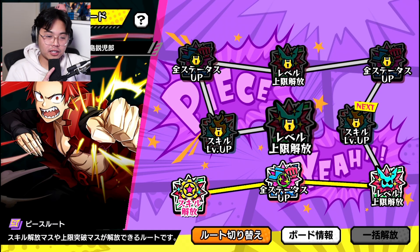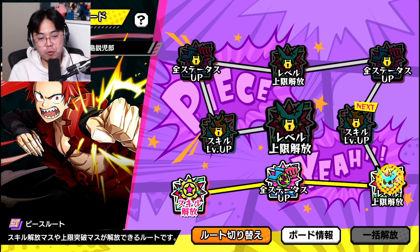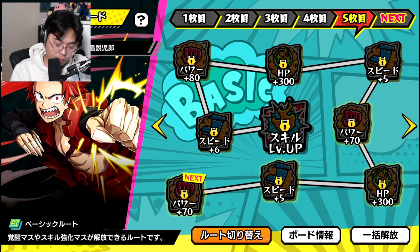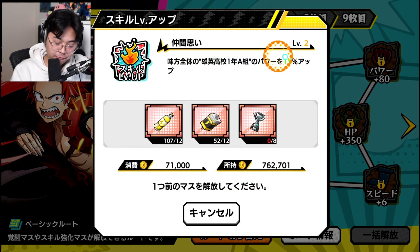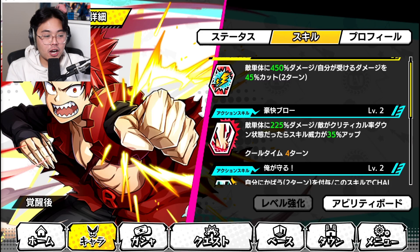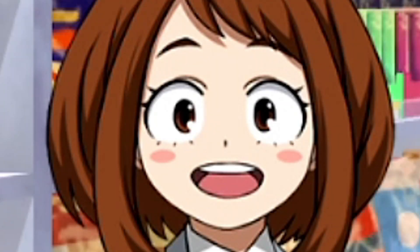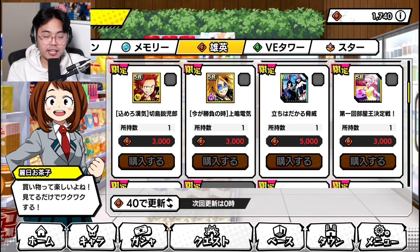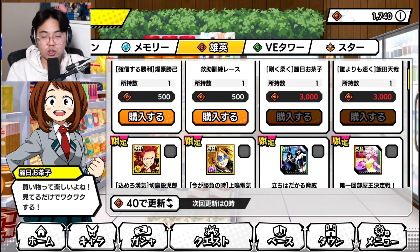Not only that, in the previous Endeavor and Hawks event, you actually received free shards for this character. If you did farm at least the stages, you can get him to the level 75 cap. I have him on the fourth table, but you want him to get to the sixth table for that 15% power support for 1A students. Also, if you don't know where to purchase him — he's not a summonable unit — he is in the USJ store for 3,000 USJ coins. He's definitely worth it, especially since he's a boosted character in VE Tower.